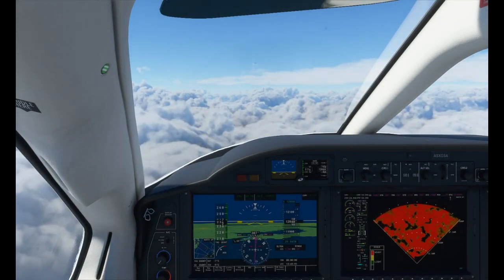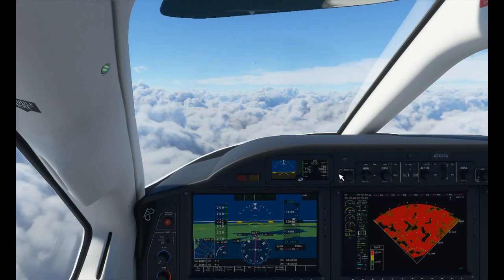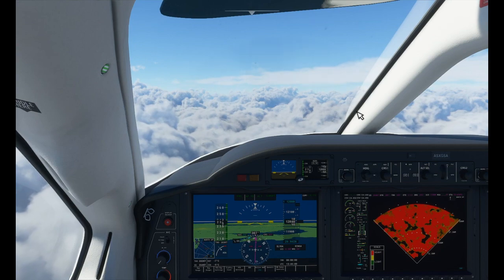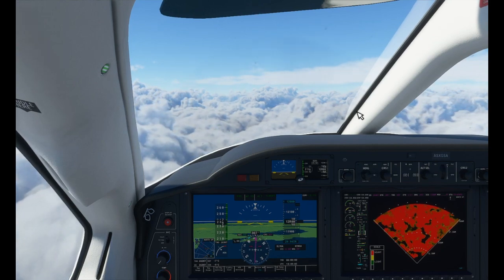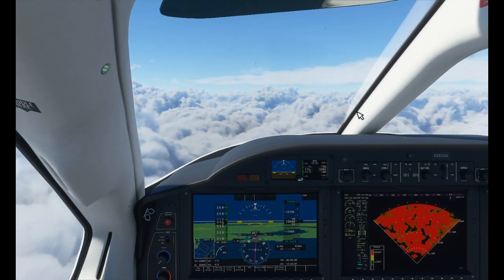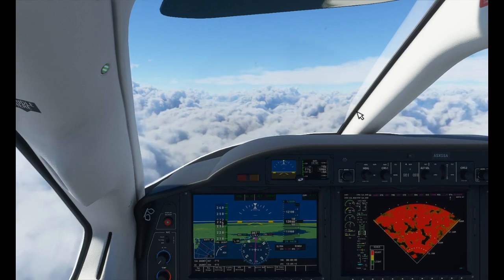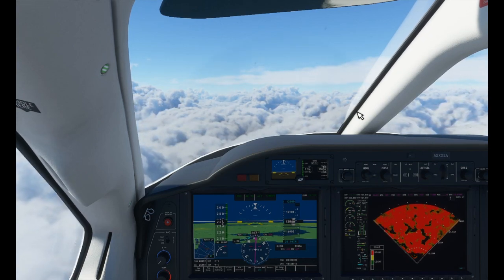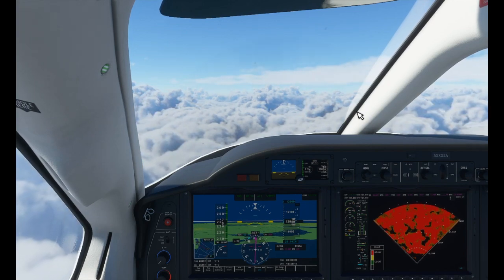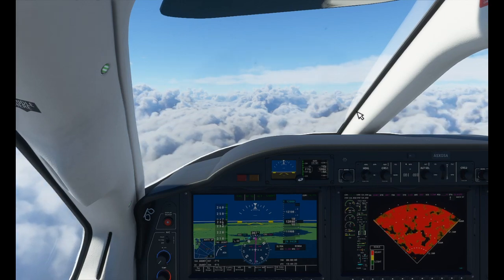Checking for icing conditions — we should be okay at the moment, but that cloud is building overhead and in front of us, looking higher than us, so we may have to go around it. I'd imagine there's going to be a fair amount of icing in these clouds. When I flew in the CJ4, I got clumps of ice all over the wing and windshield — amazing, and exactly how it is in real life. I remember flying in a real Hawker 900 XP and we went through a cloud layer and instantly got ice all over the wing — it can happen that quick.